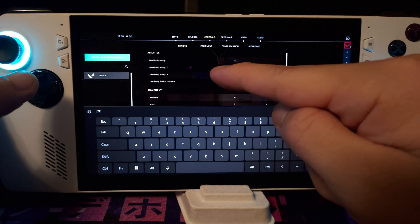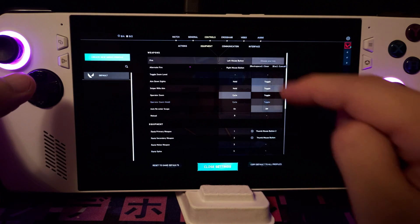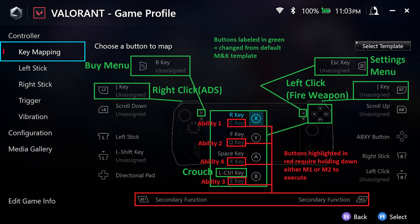So to resolve this, we're going to have to add a secondary way to fire and ADS our weapon. I'll be configuring all my other buttons as well. These are the settings I configured. I left everything as default except everything that's marked in red or green. Feel free to pause the video and copy my settings. With that out of the way, let's go back and test these keys out.